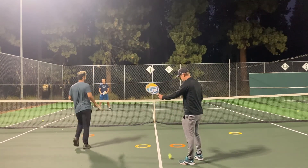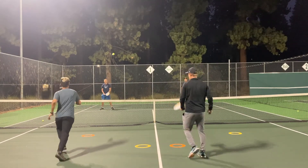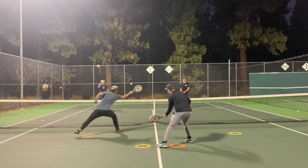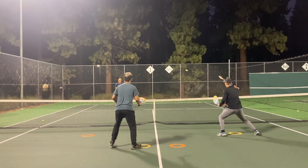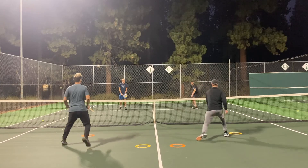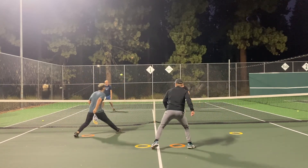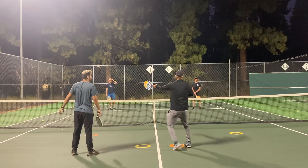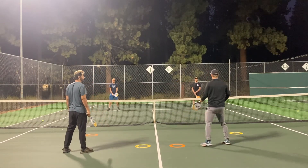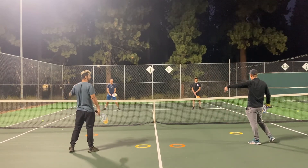We'll start back here, Max, and then based on where I hit, you pick which color to go to. We go orange, and now we go yellow, yellow again, orange. Max and I are essentially creating a wall when we're like this and we're not leaving a big hole in the middle. If I stay way over here when Cody has the ball, he could hit a winner through the middle pretty easily.